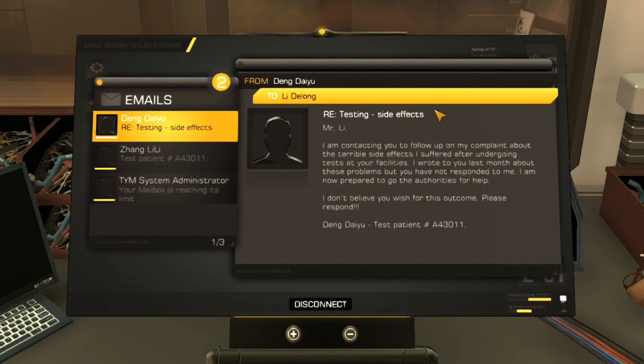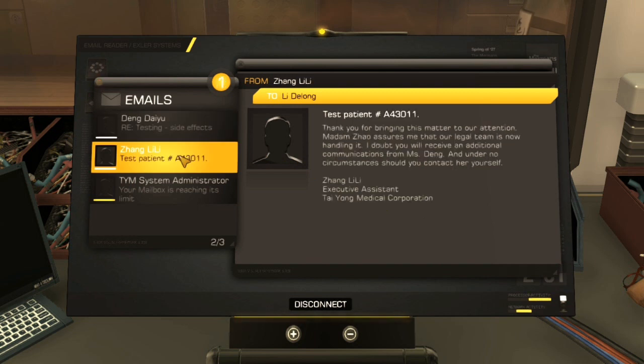I'm contacting you to follow up my complaint about the terrible side effects I suffered after going to test your facilities. I wrote to you last month about these problems but you're not responding. I'm now prepared to go to the authorities for help. Test patients, eh. Thank you for bringing this matter to our attention — Madame Zo assures me that a legal team is now handling it. I doubt you will receive any additional communication from Miss Dang, and under no circumstances should you contact her yourself.